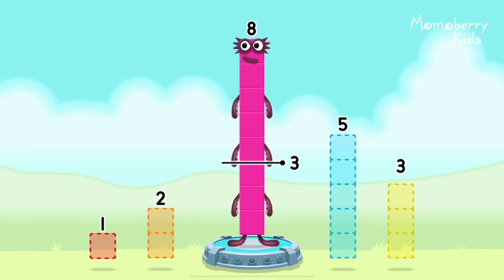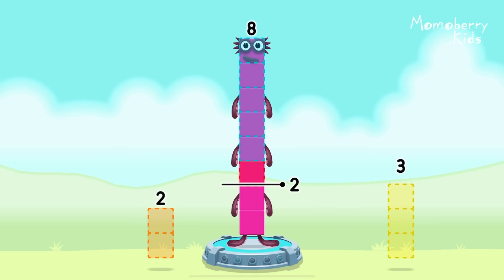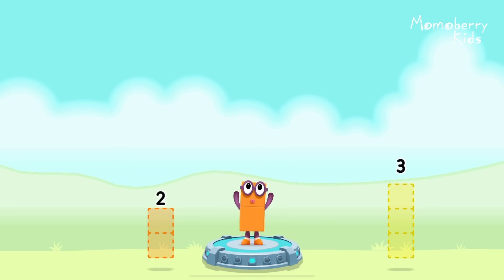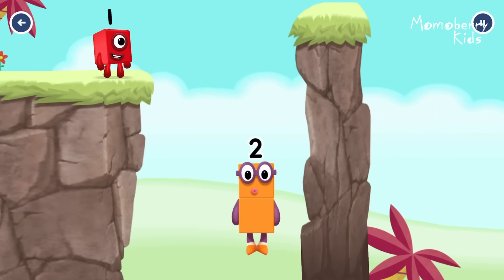Take number blocks away from eight to leave two: five, one. That's right! Eight minus five minus one equals two. Two — okay, good job!